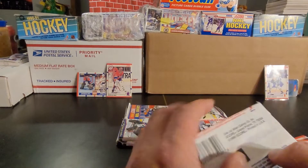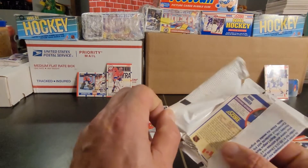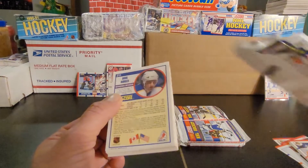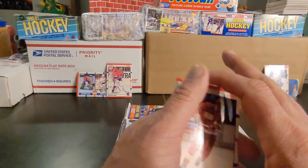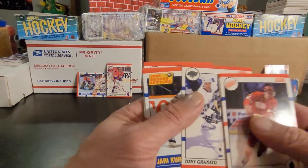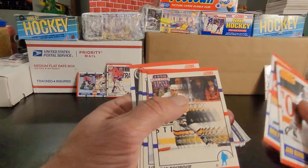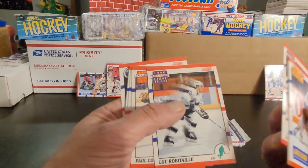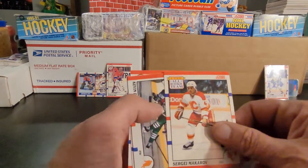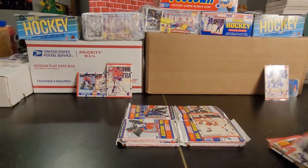Alright, getting pack number two going. Now these garbage bag wrappers leave a lot to be desired — you don't want to damage something opening the pack, but cards may have already been damaged inside since they didn't give all that much protection. Got Sean Burke, Peter Zezel, Malakhov, Tony Granato, Jari Kurri, John Stockton — wait, John Erickson, Brett Hull, Ray Bourque — nice card there. And Luc Robitaille — three of those in a row, that's pretty cool. Got the Makarov all-rookie team, Kevin Dineen, Dave Poulin, Steve Chiasson, and Doug Bodger.